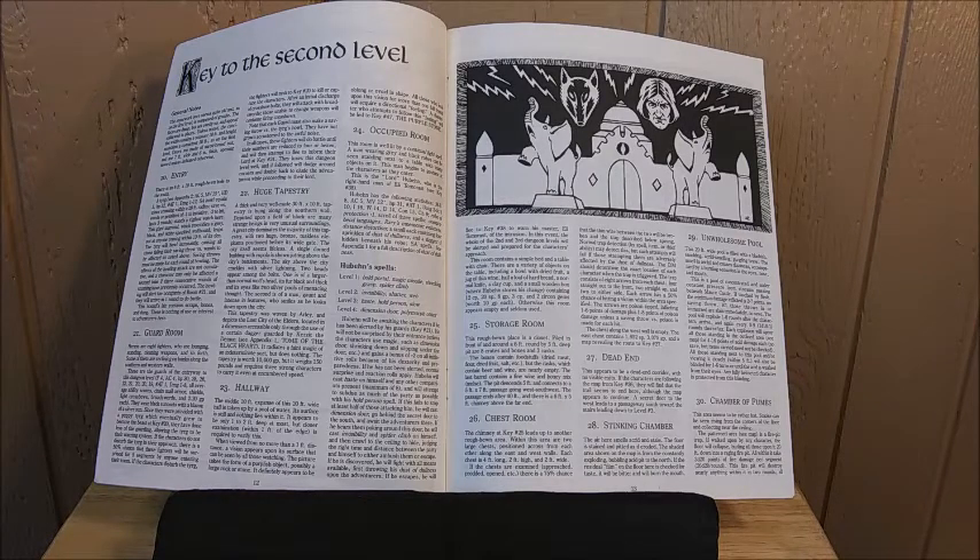A chest room offers some nice treasure, mostly cash. This module is not flooding you with magic, but if you're high enough level to get into this dungeon and survive it, you should have enough magic already. Room 27 is a dead end leading to a secret quarter bringing you down to number three. Room 28, the Stinking Chamber — the floor has a pit in the corner that bubbles out acid.